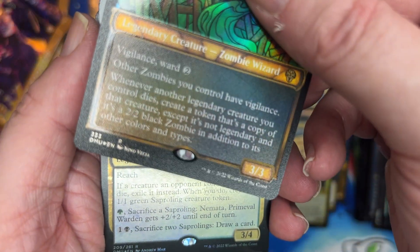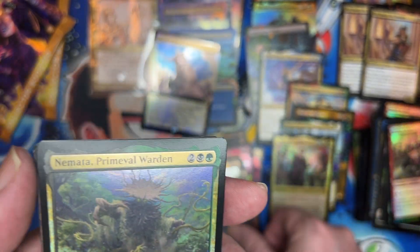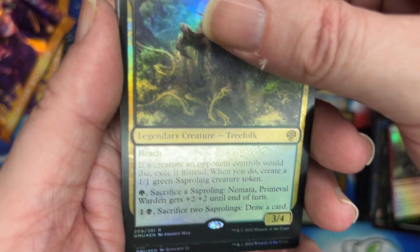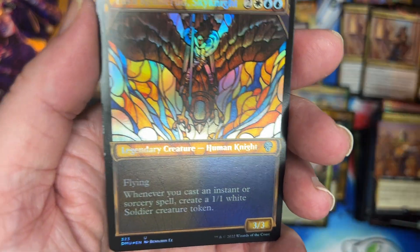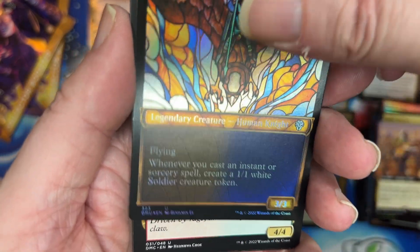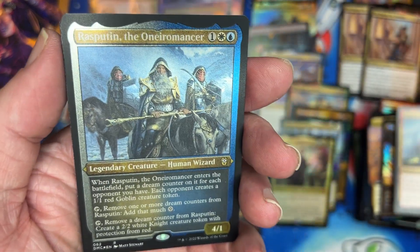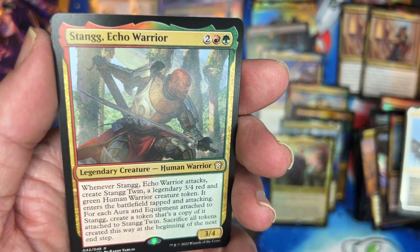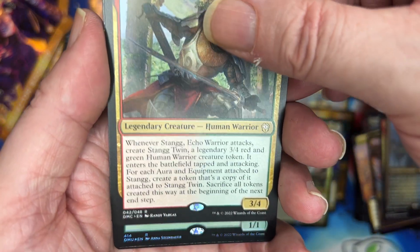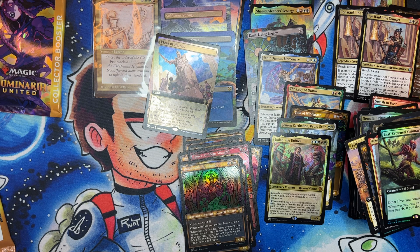That's a good land — put that in the land pile. Three packs to go, I need one of the black mythics. This pack is just not cooperating at all. Wait a minute — that's my textured card! Uncommon, uncommon, uncommon, rare — that etched looks pretty good — rare, rare, and there we go.